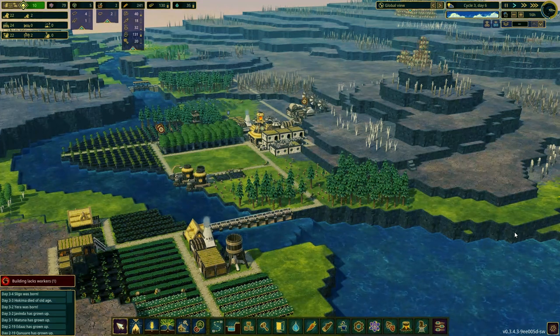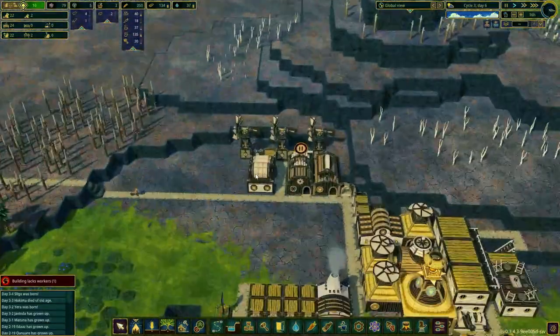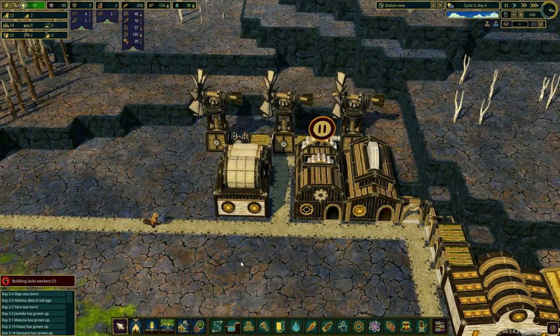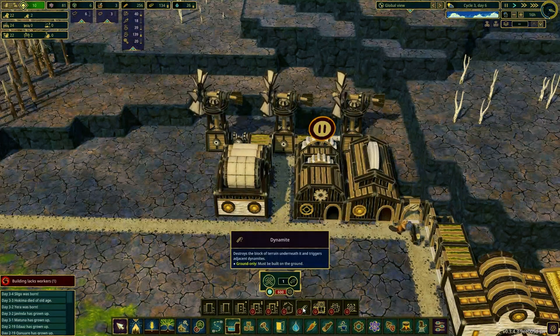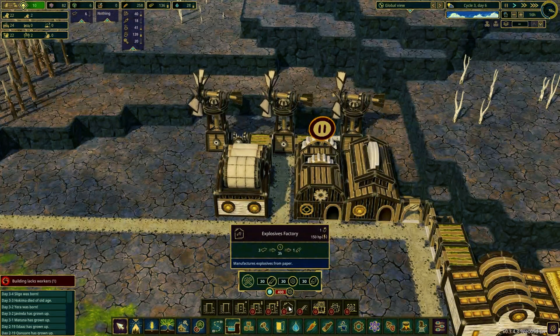Hello everyone, welcome back to the channel. Today we are playing another episode of Timberborne. In the last episode we built a paper mill and started making paper, which is the ingredient needed to make dynamite. All we need to do right now is make an explosive factory and then we can start making dynamite.